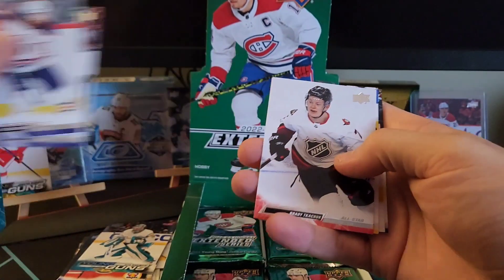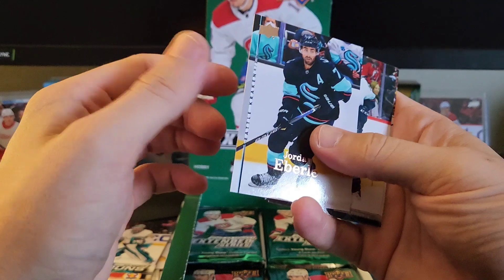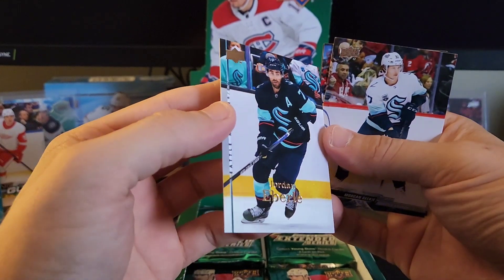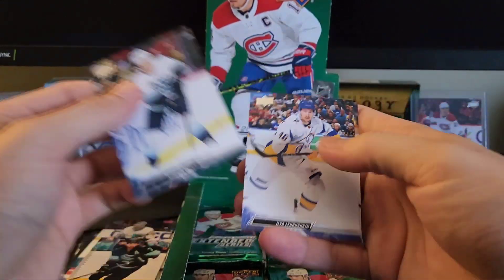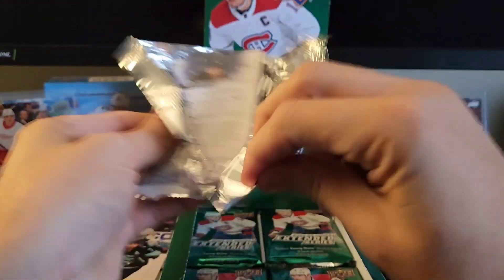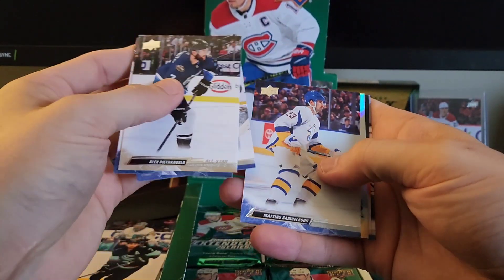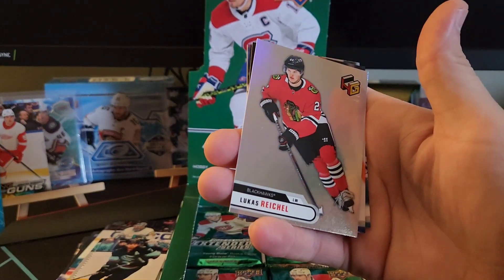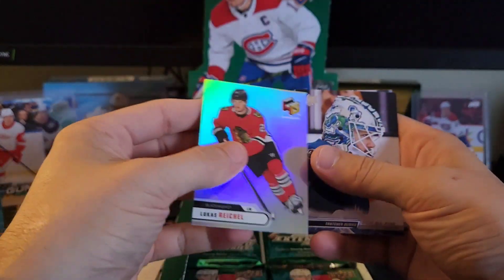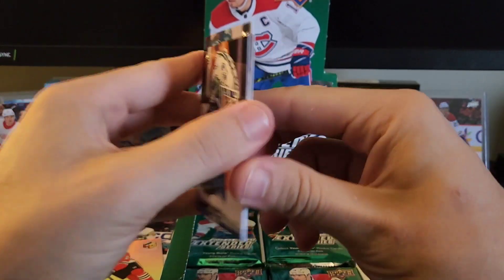Kulak, Draisaitl, Tuchuk, Bergeron. We've got a Jordan Eberle, Seattle Kraken — it also looks like a throwback, but it kind of looks gold. Morgan Rielly, Labushkin, Kadri. Petrangelo, Riddick, Gress, Samuelson, and we have a Lucas Reichel HoloGRFX for the Blackhawks. Demko, Lorenz, and Gustafsson.